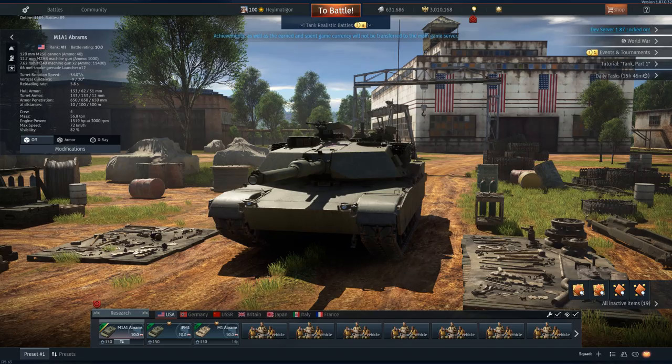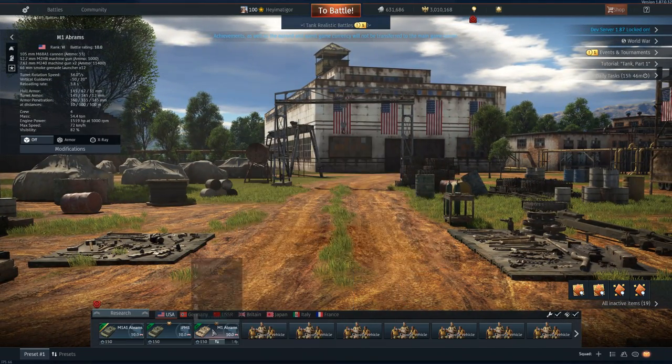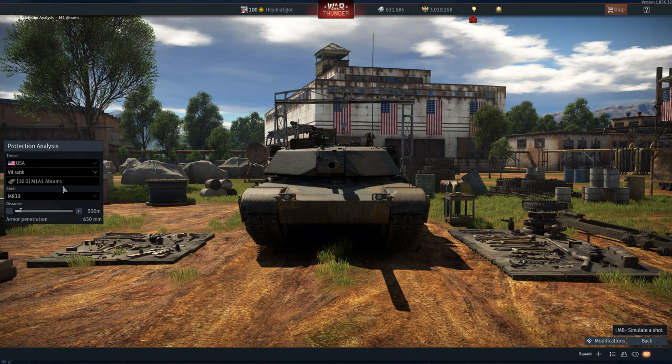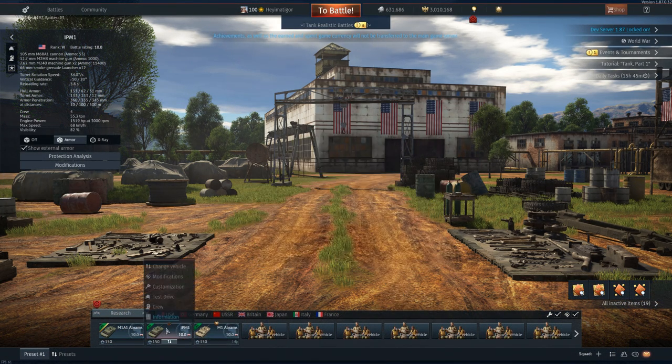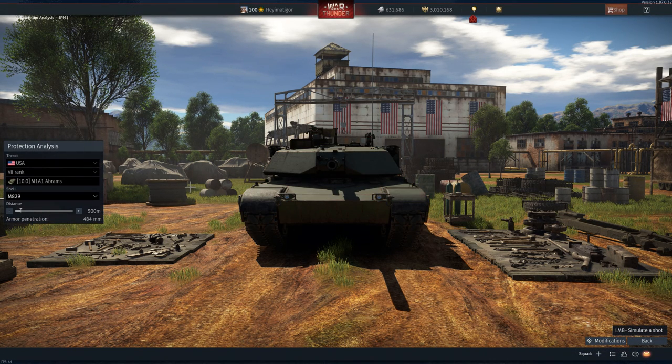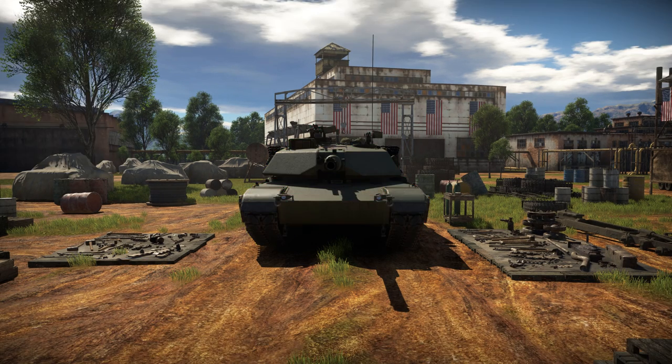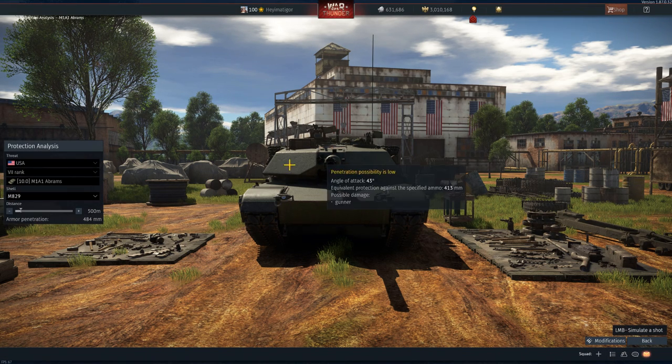Now let's go over armor. Let's see if anything's changed from the different M1 Abrams series. We'll use an M1A1 to test with an M829 shot. So this can protect against 413mm — 416mm right here. IPM1 — 420mm, so kind of the same-ish. Maybe some heat protection involved there. And finally the M1A1 versus the M1A1 shot — kind of the same. Stuff can change a little bit. It's pretty much the same armor.